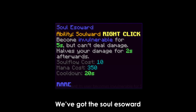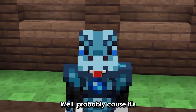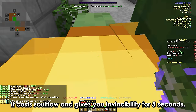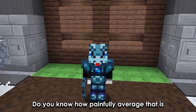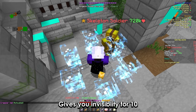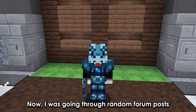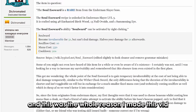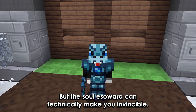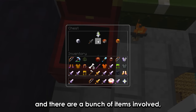Next, we've got the Soulless Ward — you've probably heard about it. Probably not, cause it's useless. It costs soul flow and gives you invincibility for 5 seconds. Do you know how short that is? In comparison, the Withercloak sword gives you invincibility for 10 seconds and it also doesn't half your damage, unless you're a mage. But going through random forum posts, that was the whole reason I made this video — the Soulless Ward can technically make you invincible. It's not just the Soulless Ward; there are a bunch of items involved.